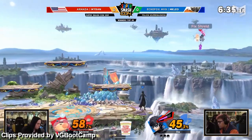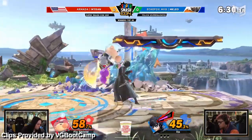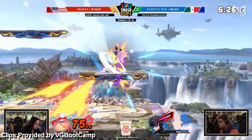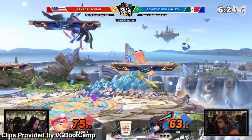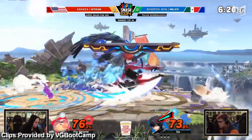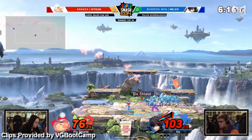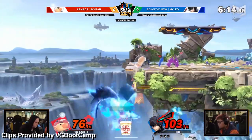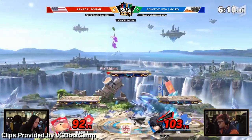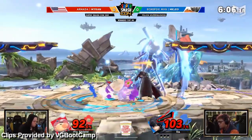Even with the 3.1 nerfs, Olimar is still one of Ultimate's better characters. He racks up damage and takes a stock super fast, all while staying out of arm's reach. But those nerfs did matter — he was once a feature of top 8, and now his mains either have a pocket pick ready or just don't make it to top 8. The nerf seriously hurt his ability to defend himself, and since he was already a glass cannon, that's rough. It's not rough enough to make him a mid-tier, but he's definitely feeling it.